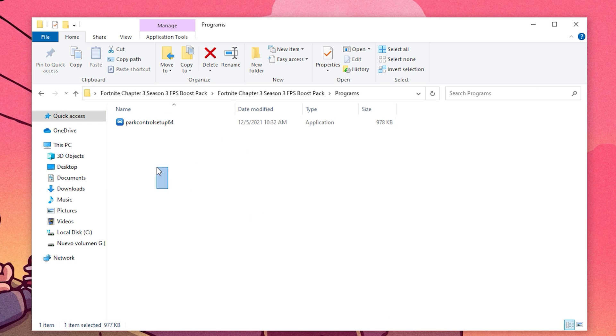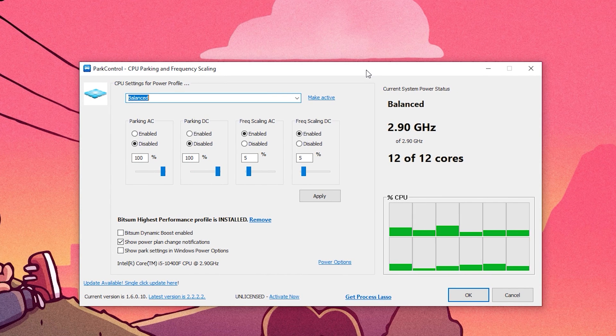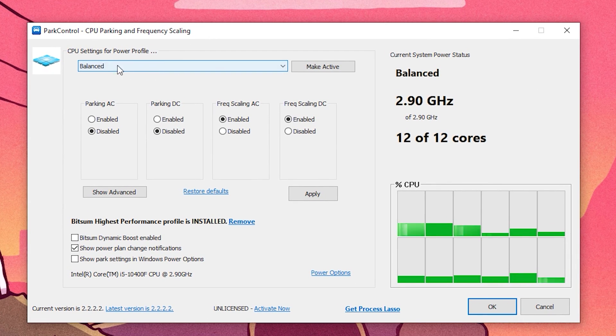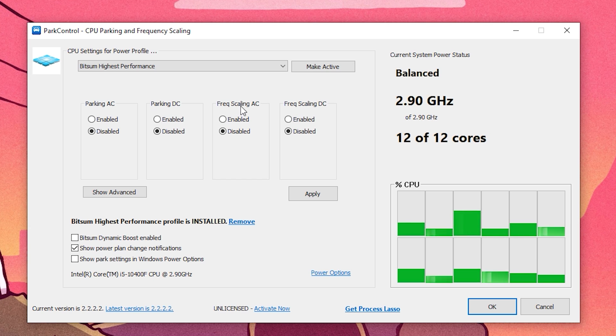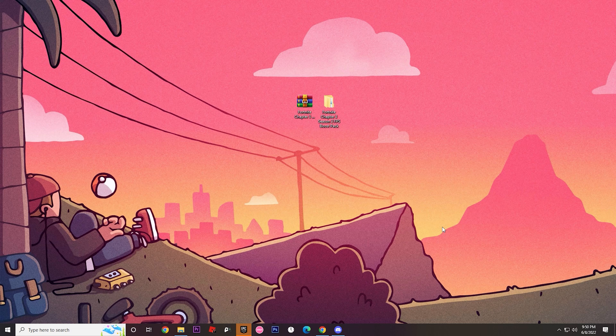Next we're going to use Park Control. Double-click to install the app. Once installed, if there's an update available, double-click it and update to the current version, which is 2.2. Then go to CPU settings, set the power profile to 'Bitsum Highest Performance', and make sure all parking and frequency scaling options are disabled. Click Apply. It will minimize — I recommend opening it every time you play Fortnite to gain a few extra FPS.